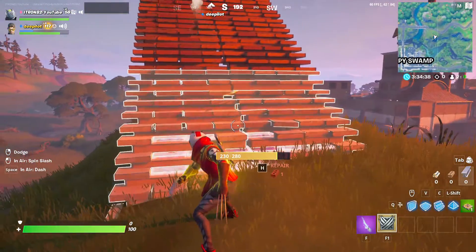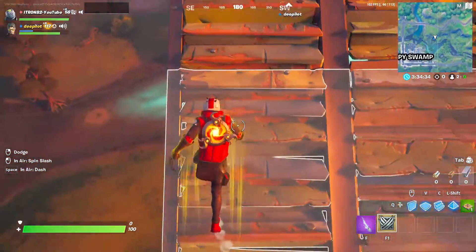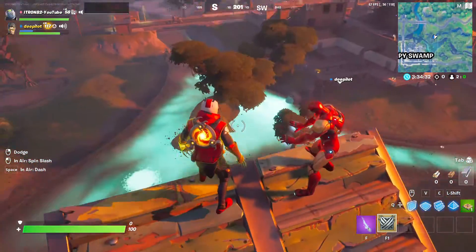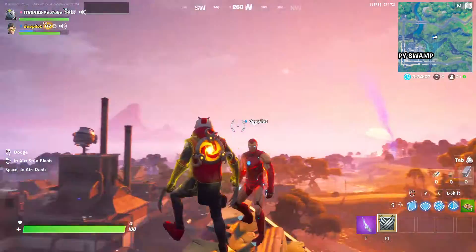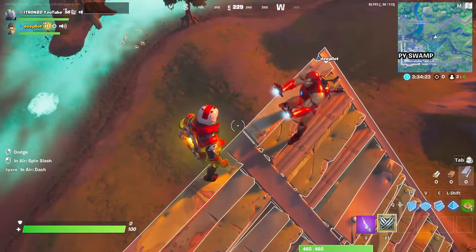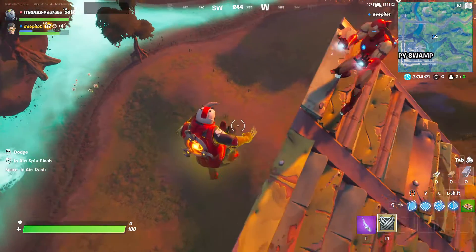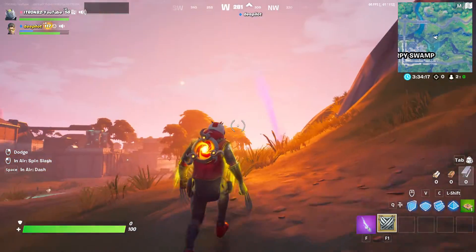So if you run all the way up here, you would die from the fall if you jump off, but then if you do double jump at the right time, you won't take fall damage - I'm pretty sure you won't, at least.